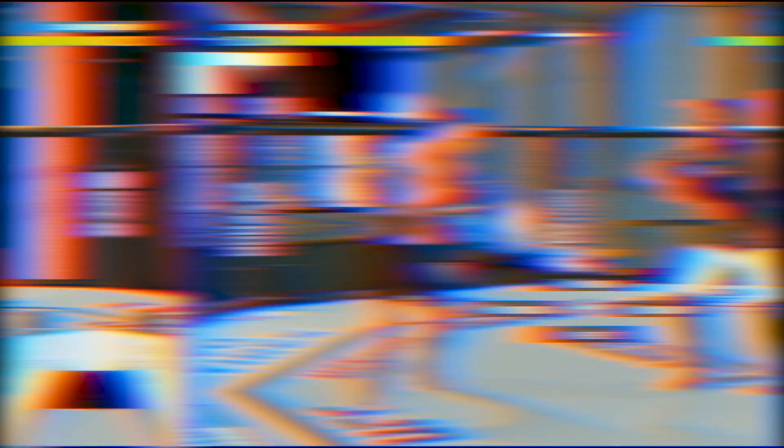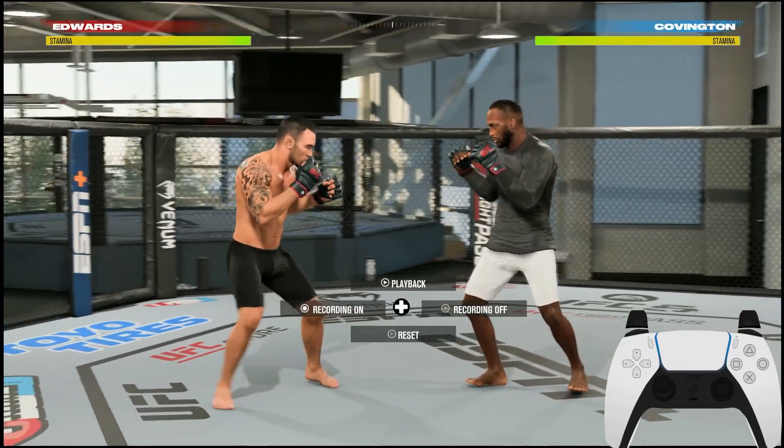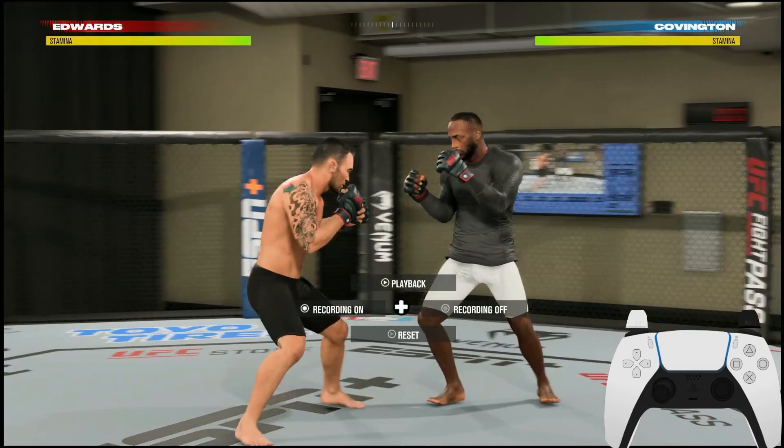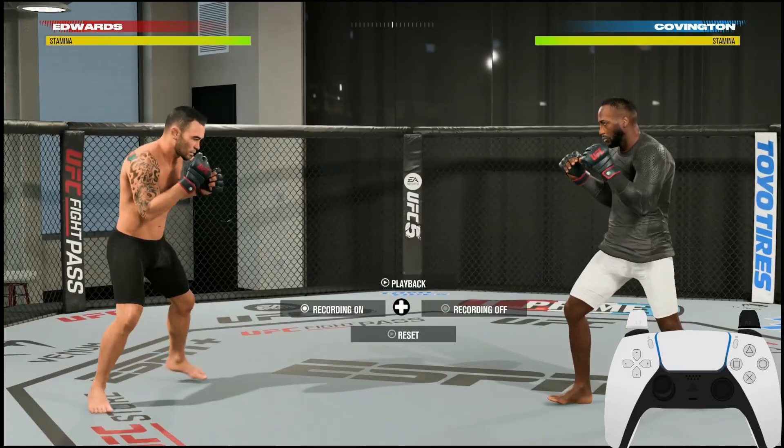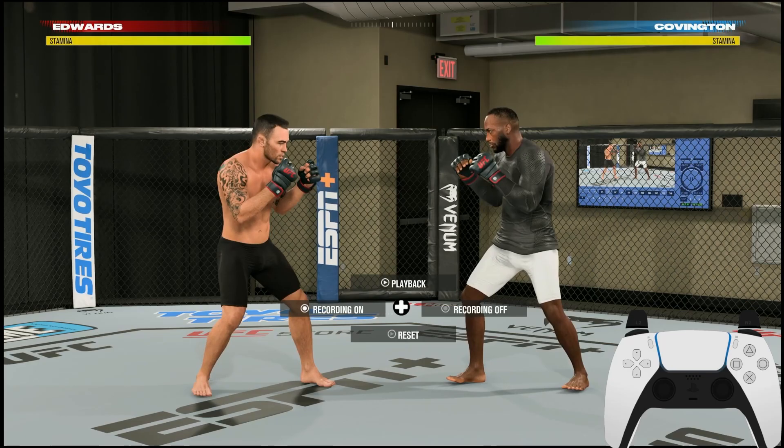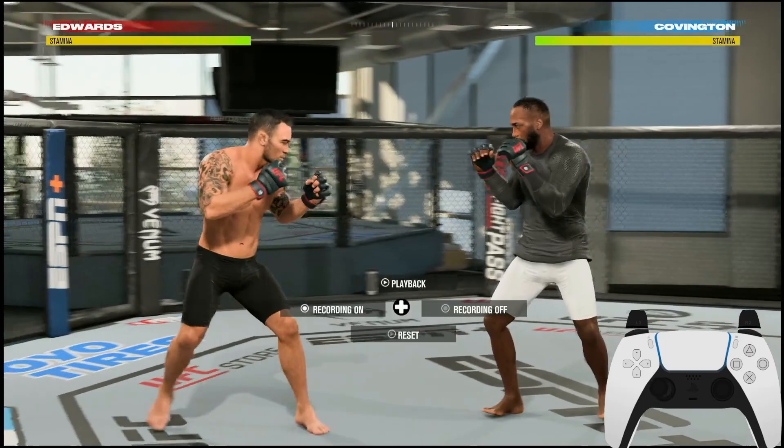To go for a takedown — it's going to be a little different than it was in UFC 4 — you're going to hold down the left trigger (LT or L2 on PlayStation/Xbox), and then use the left two and right two face buttons. On PlayStation that's triangle and circle, and square and X. Depending on which stance you're in, it's going to trigger two different types of takedowns: the double leg takedown and the single leg takedown. Pay attention to which stance you're in so you know which one you're going for.